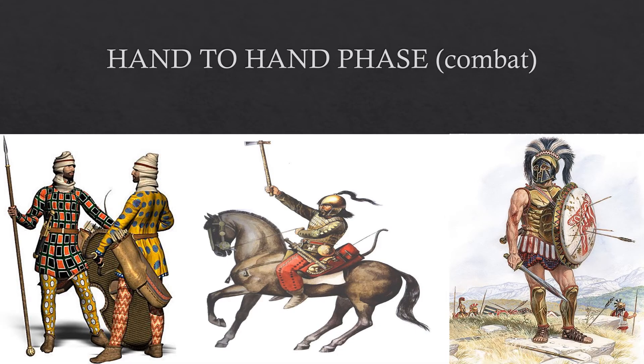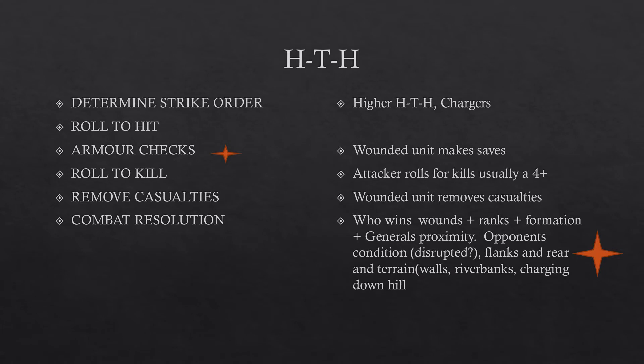In the hand-to-hand phase, determining strike order is a little different. If you're the charger you go first, but in ongoing combats it's the higher hand-to-hand skill that goes first — replacing the old concept used in some other systems of initiative based on weapons type. Then again you roll to hit, take your armor checks, and remove casualties. Now, this is the bugaboo for me: it is a model removal system, and I'll talk about options in the conclusion to make that part a little better. Overall I am not a fan of model removal in mass battle games.